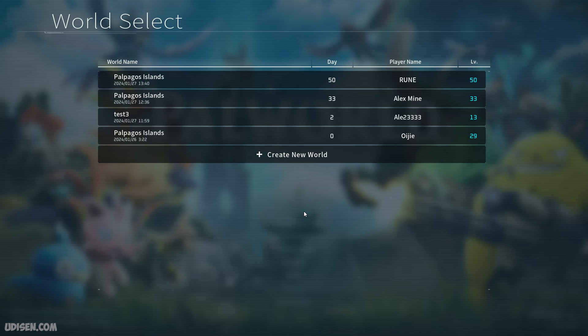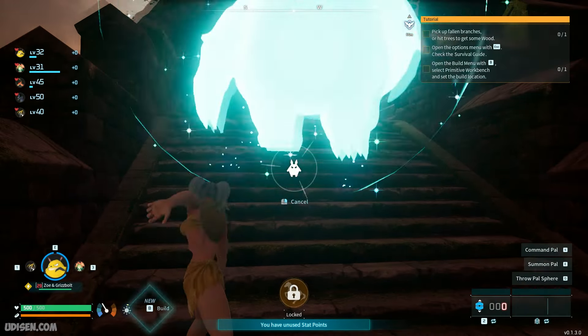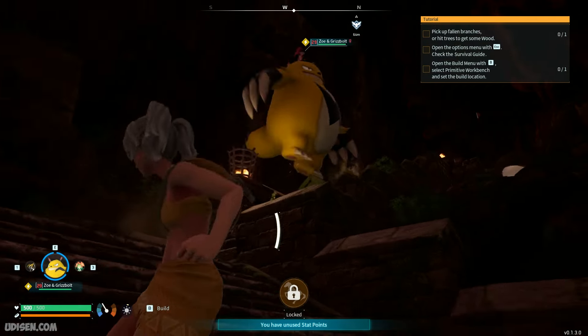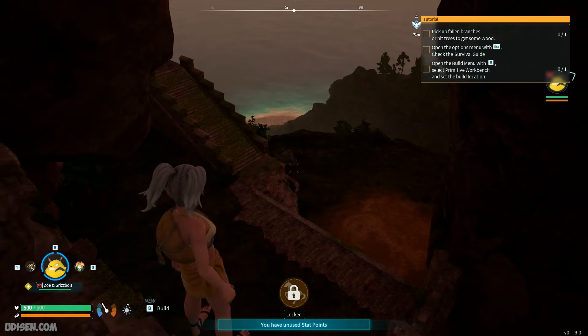Inside the game, go to the start menu. Wait a second — Palpagos Island, it is the default name. New player here. It is not my world. I have a separate tutorial on how you can obtain bosses from the towers without cheats and mods. It is another cool story.